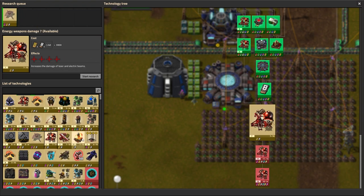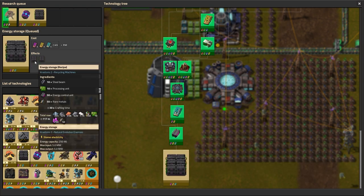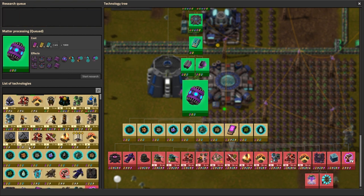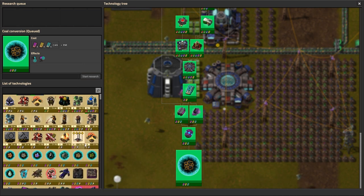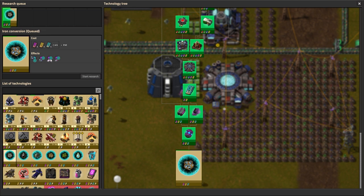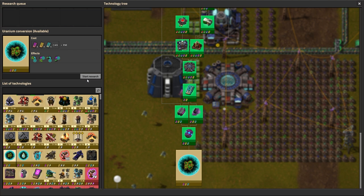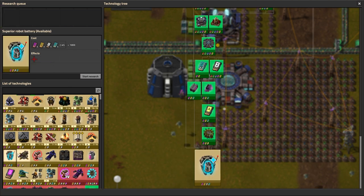Energy storage — ooh, doesn't hold nearly as much power as I'd like. Matter processing — oh coal conversion! We can get into matter now, I forgot about this. Matter is weird crazy pants — you can convert just matter into anything. That'll be fun to play with.